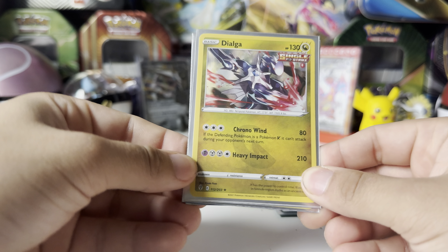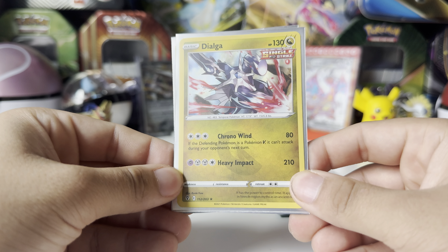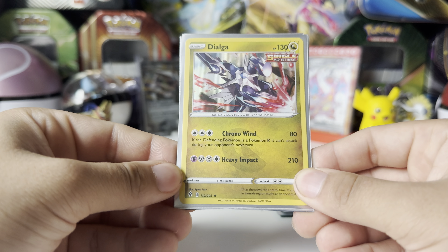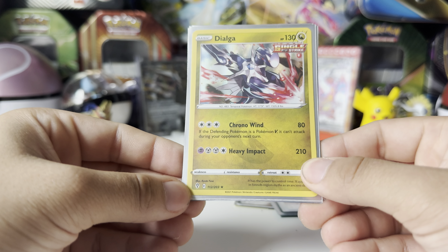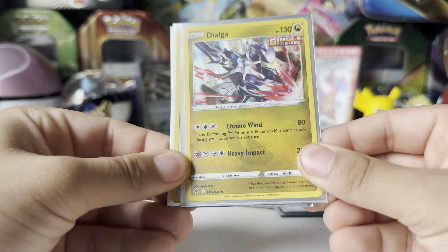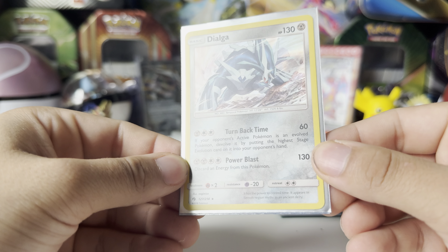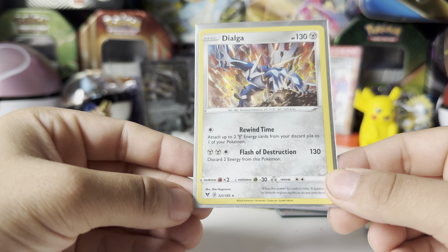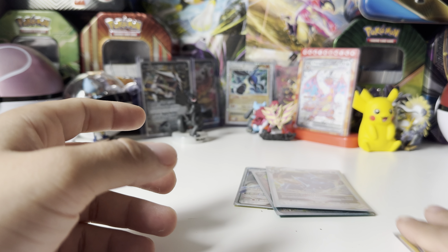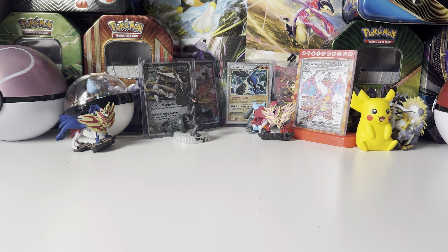So this next Dialga — I didn't know this very well — but Dialga actually comes in an actual Dragon type, which I think is pretty cool. This one is from Single Strike, so it's one of the Sword and Shield sets. And then we do get just a nice regular Dialga — I believe this is from the Sun and Moon era. And another one there, I think this is from the Sword and Shield sets as well. I don't actually have that many Dialga cards, and I was pretty surprised — I thought I had a little bit more.